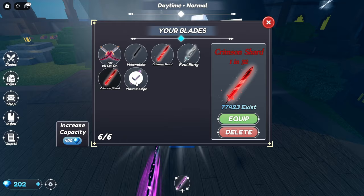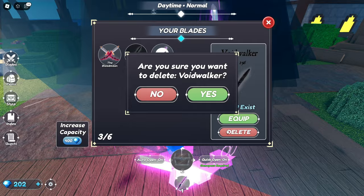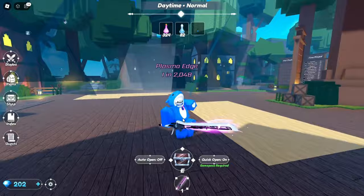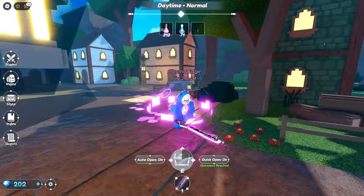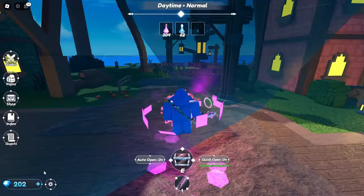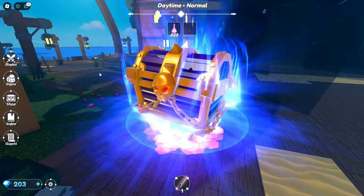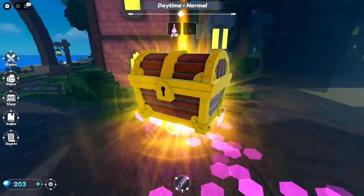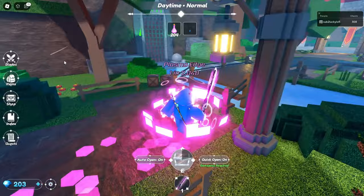We just got a 1 in 2,000! We accidentally deleted one of our paid ones though — we need to delete all the ones we don't need. Let's see the pull-out animation on this, it is pink. That's a nice aura. Same combat and sound but it just has a really cool aura. For a 1 in 2,000 that's pretty good. We got Plasma Edge — that's not used for any of the crafting recipes unfortunately. We've been AFKing for a little bit. We got nothing — opened like 100 to 200 chests in that time.